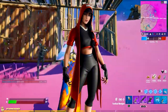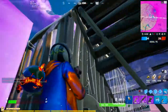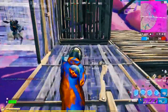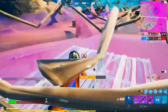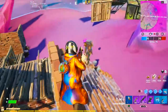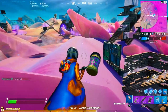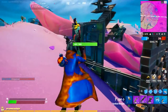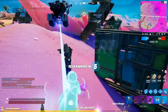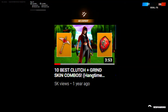In the number 5 spot, we have the Clutch skin. This was basically the female version of the Jordan collaboration. The male version was cool too, but the female version had an awesome Jordan coat that I liked a lot — that's why I put her on this list. She's wearing Jordan shoes and has the Jordan jacket; it's just a fire skin overall. And believe it or not, the Clutch skin was actually the first video I ever made on this channel, so it has a little bit of nostalgia for me.